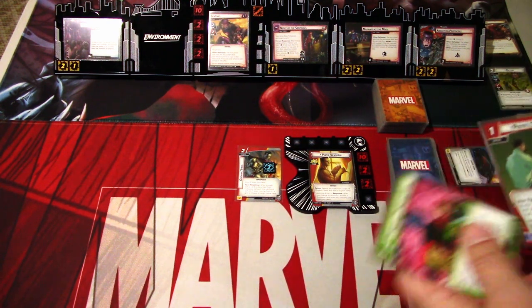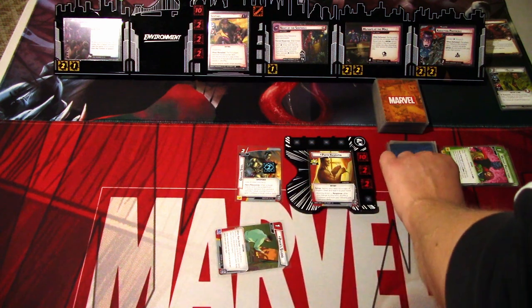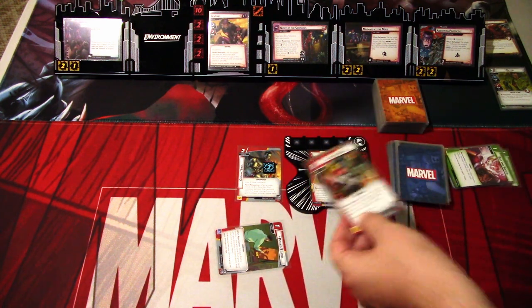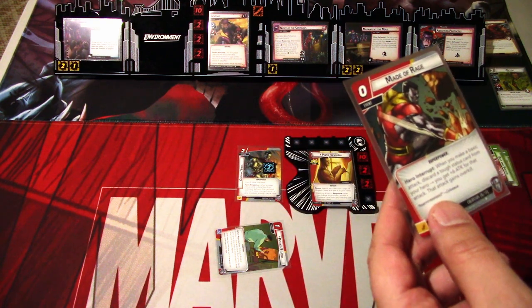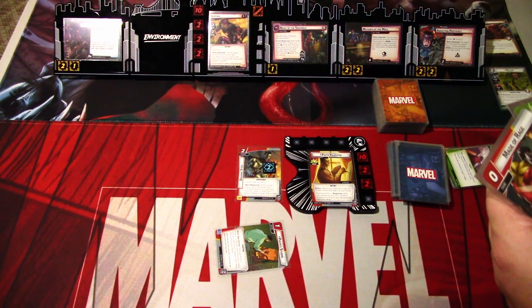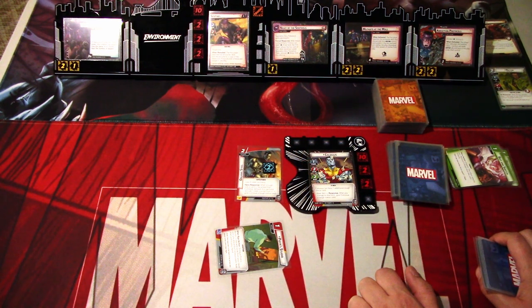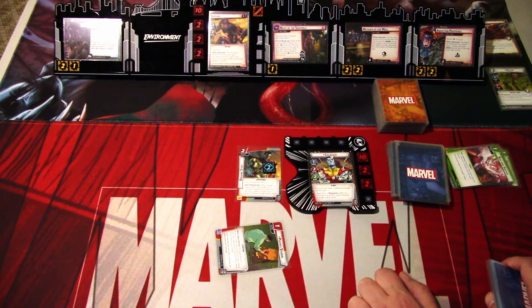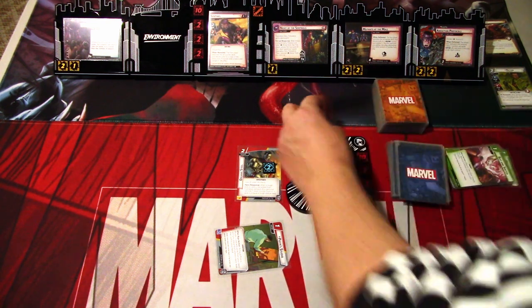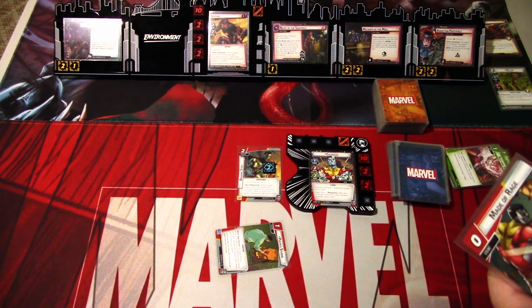I'll play Pieter's Studio and exhaust it to discard cards until we hit a Colossus card. We get Maid of Rage. That's everything we want to do in Alter Ego, so we'll flip to hero form. Colossus can have one additional Tough Status card — Tough Status cards are a thing with Colossus. Skin of Steel responds: after you change to this form, give Colossus a Tough Status card.